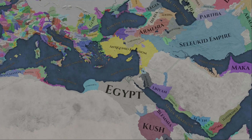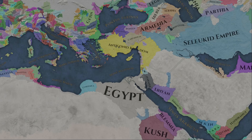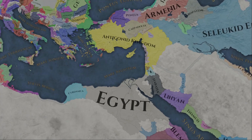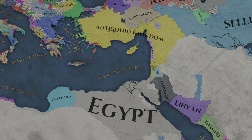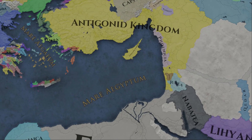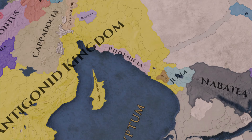If you somehow manage to form Phoenicia and deal with the Antigonids, then you have the Kingdom of Egypt to the south and the Seleucid Empire to the east on your doorstep to contend with, all waiting for the opportune moment to strike down your newly formed nation. This achievement run will no doubt test your patience and sense of timing, but if you succeed you will be rewarded with a unique formable as well as a deep sense of satisfaction knowing that you are part of a select few that can boast this achievement.